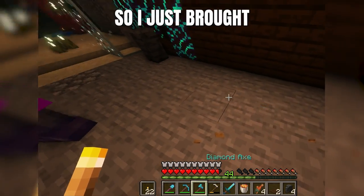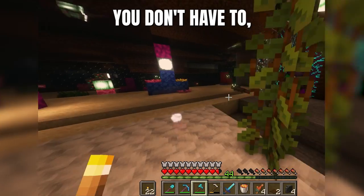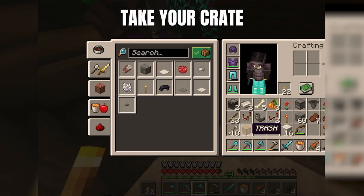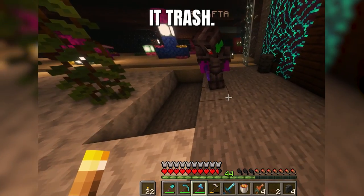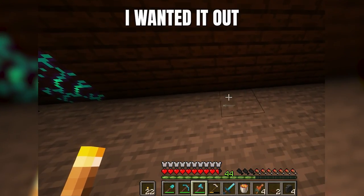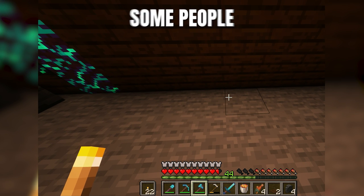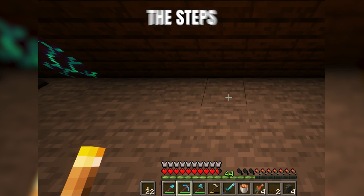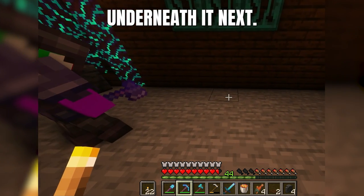You don't have to, but that way you don't get confused with any other crates. Go ahead and take your crate, put a name tag on it, and then name it 'trash.' I did put my chest on top — I wanted it out with all the other crates. I've seen some people put it in the wall or put it in the ground, so it's really your preference. Just follow the steps of what goes underneath it next.